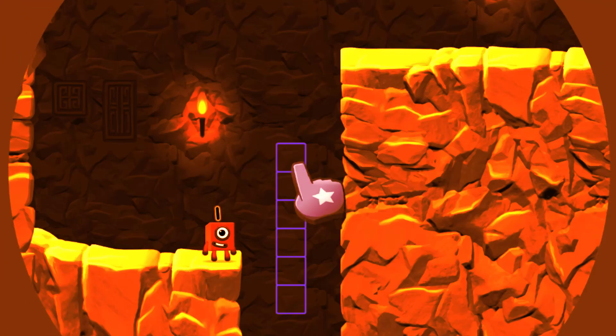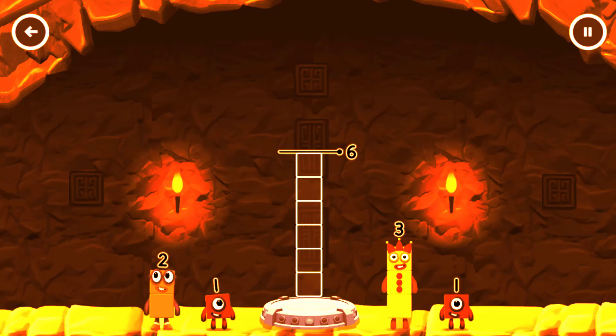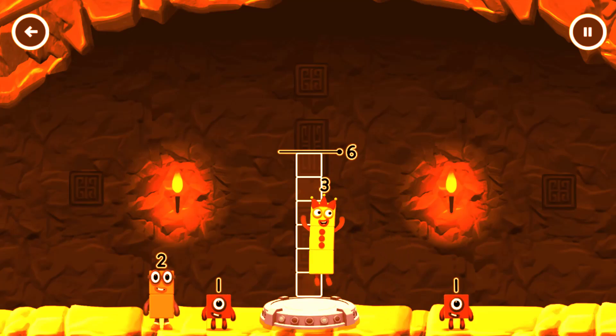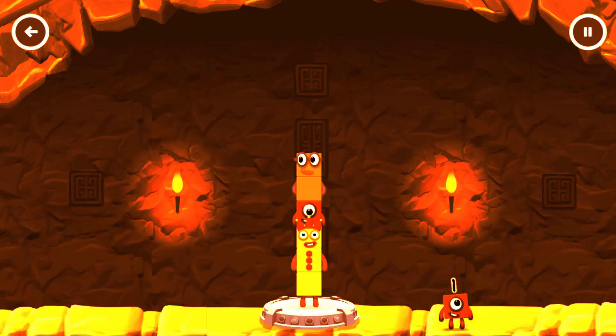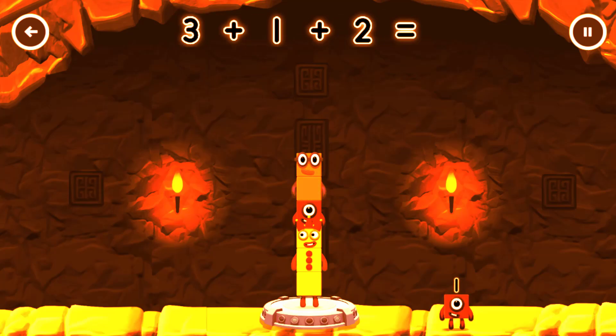Tap to solve the puzzle to help — add another block to make six. Three, one, two — one, two, two, you cracked it! Three plus one plus two equals six.